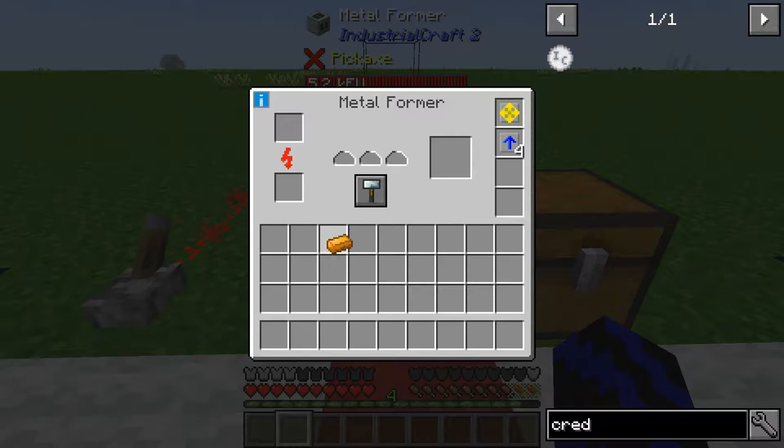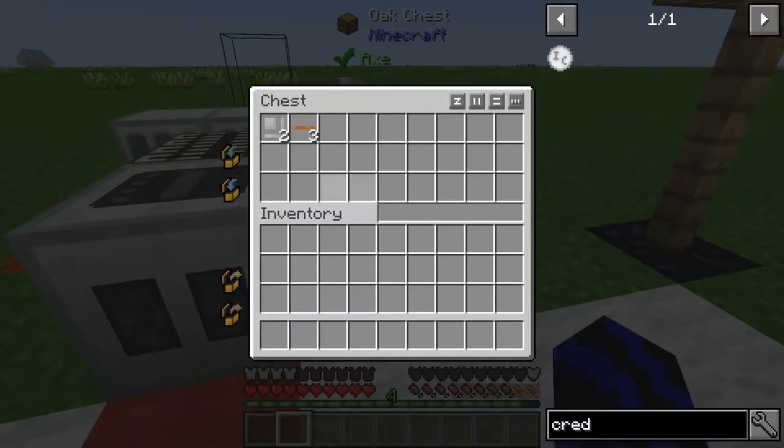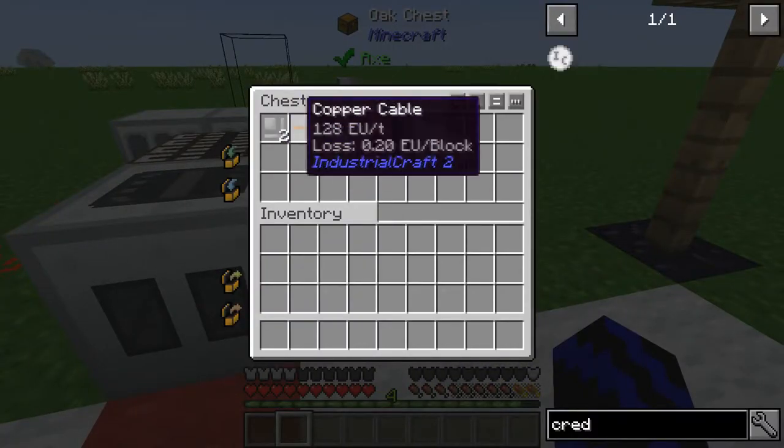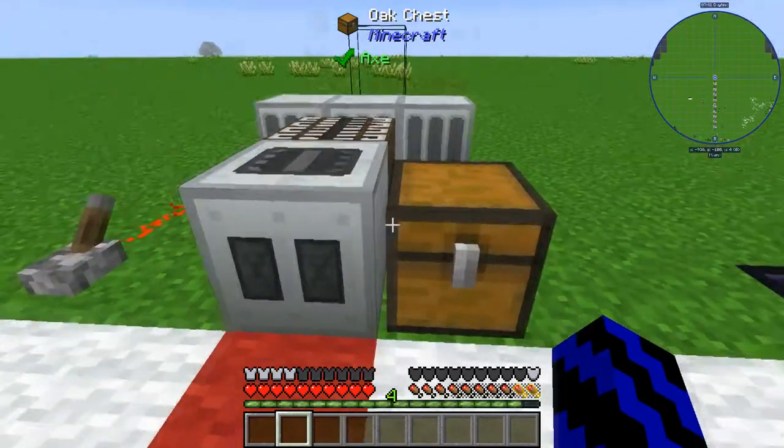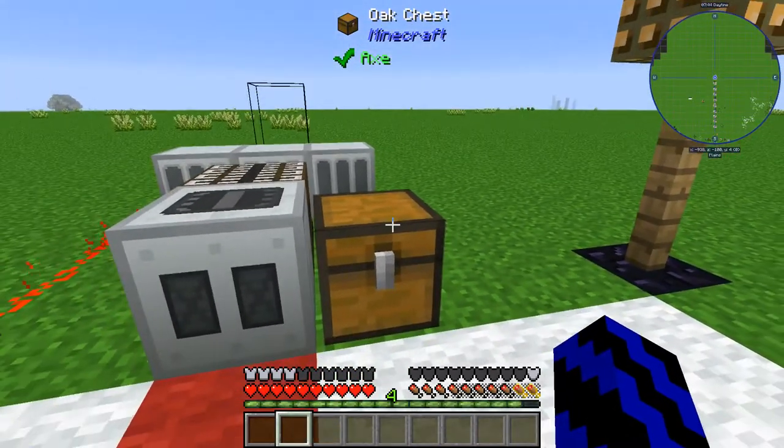Now go to extruding and put your copper ingot in. That makes the copper wire/cable you always need. We've made those now. You have your iron item casts for crafting, and your cable — you can send it straight to an extractor or wherever you need it, and get those casts ready for making more machines.